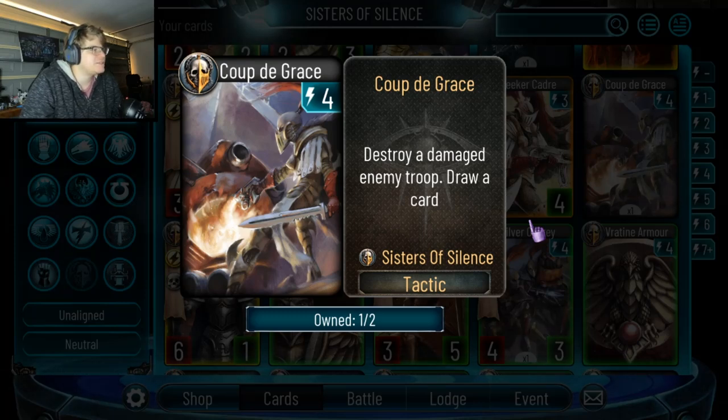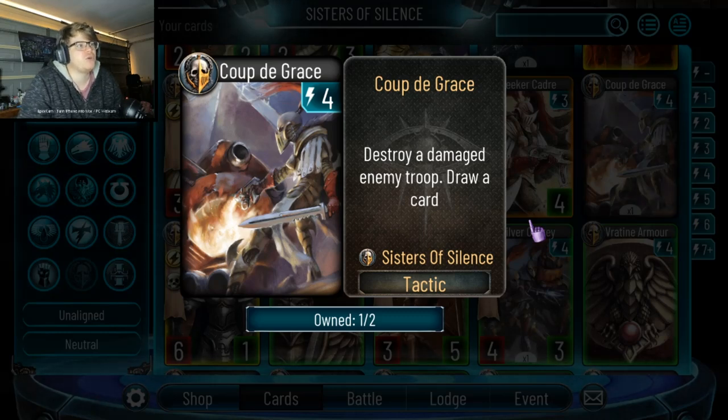I think they lose to tactics-based decks. Magnus probably kills them, but they're anti-Psycho. Things like Pertorabo will just wreck them. The fact that this card also draws you a card is very good — so cheap and draws on a kill.